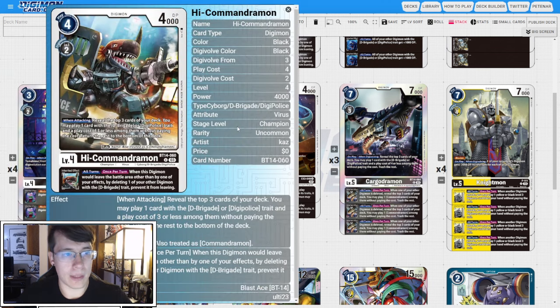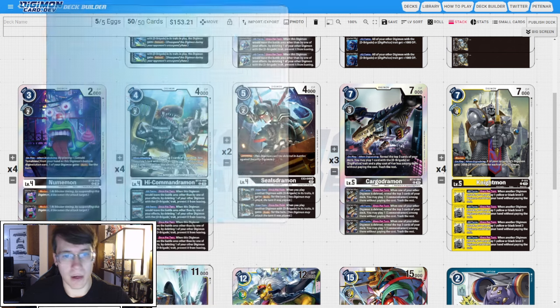Then four copies of High Commandermon. When attacking, reveal the top three cards of your deck — you can play one card with D-Brigade or Digi-Police and a play cost of three or less among them without paying the cost. This hits Commandermon, Numemon, and Satsuki. The rest go to the bottom. The Inheritable is the same as BT14 Commandermon — when this card would leave the battle area other than by one of your effects, you can delete one of your other D-Brigade Digimon to prevent it from leaving. So that is quite powerful.